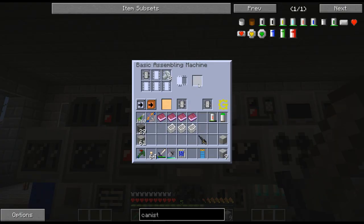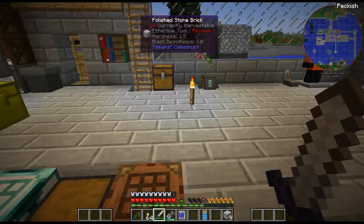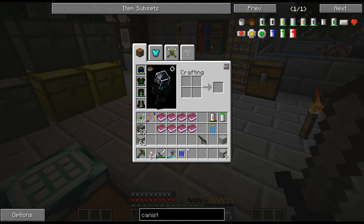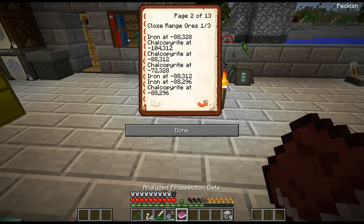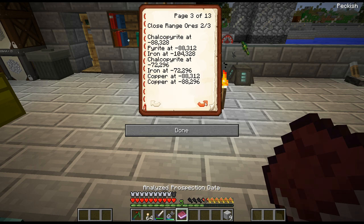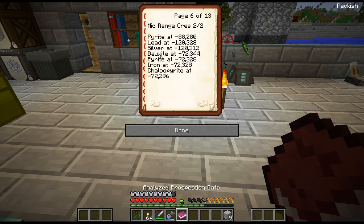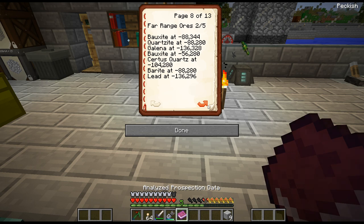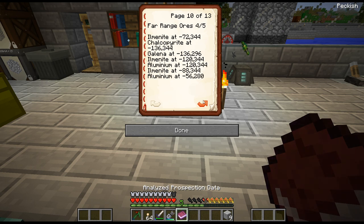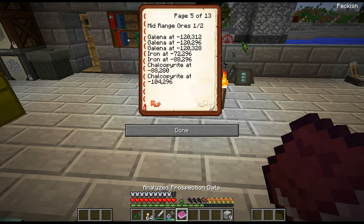I am just turning all my stuff back into books. This process gets a little bit tedious, but it's actually not too bad with the polyvinyl stuff. Let's take a look - there is an iron vein, an iron vein, a chalcopyrite vein, and there's a galena vein somewhere. Oh, there's bauxite! It looks like it did find a bunch of stuff that I'm going to want to take a look at.